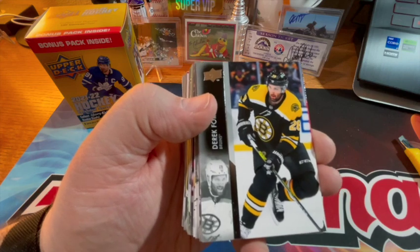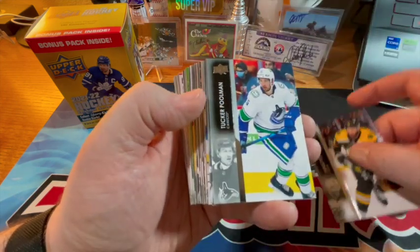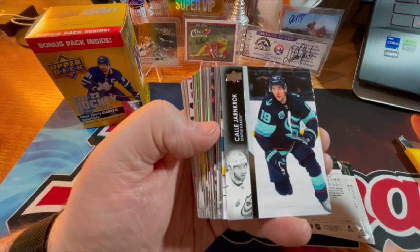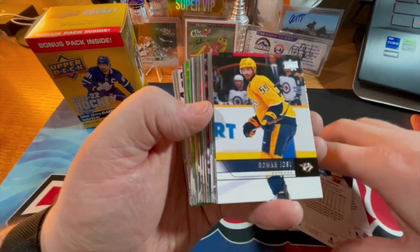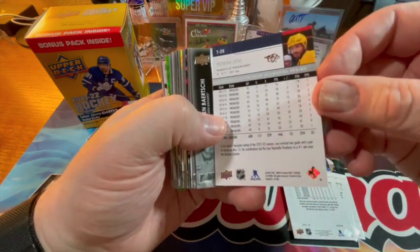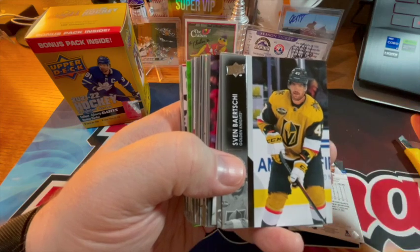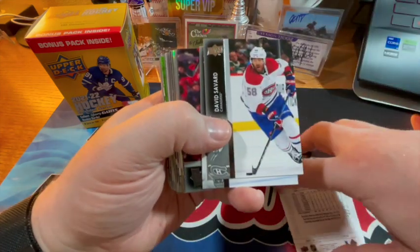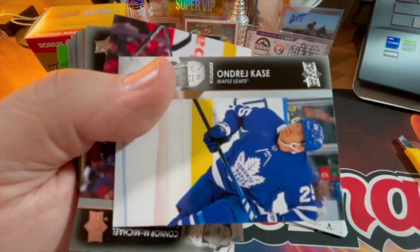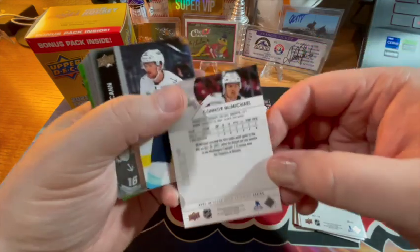Derek Forbort, Tucker Pullman, Adam Bokovitz, Cali Yarkarock. This is kind of a retro throwback — 05-06, something like that — it's cool that they do stuff like that. Sven Burtsky — I'm probably murdering the names — David Savad. Onridge Cassie, sure, go with that. Connor McMichael.